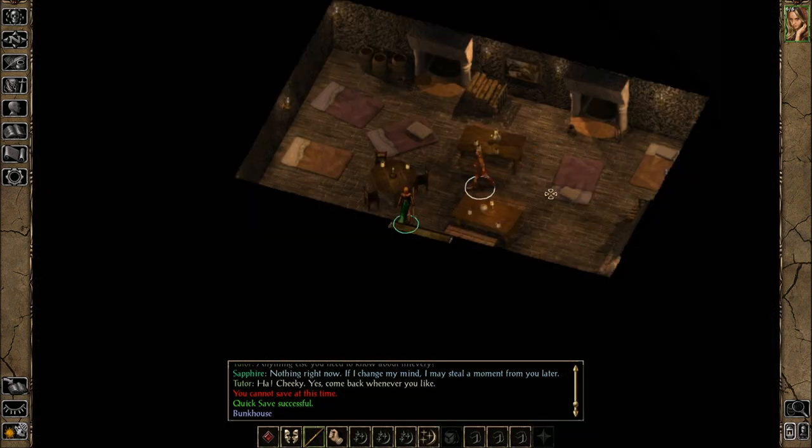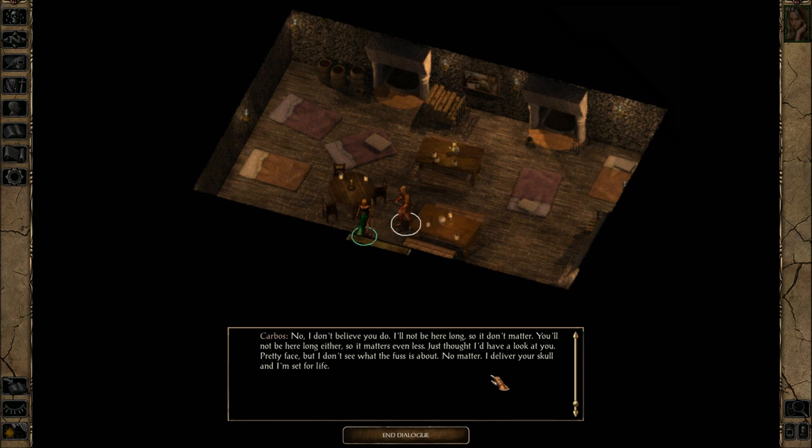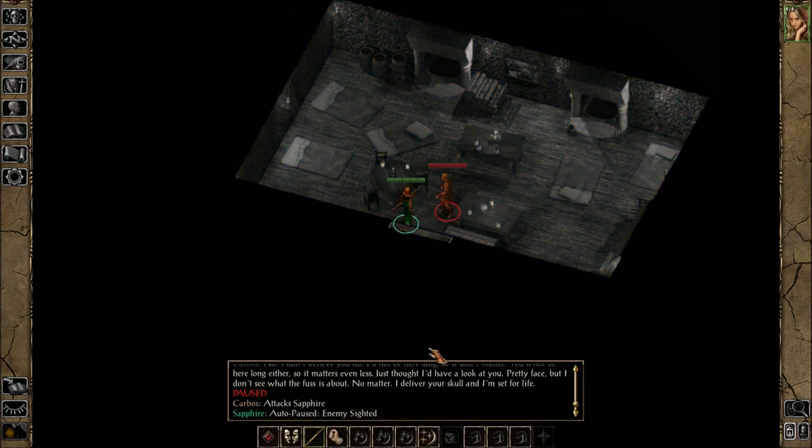'I have a blade with your name on it.' Carbos. 'Your Gorion's little whelp, aren't ya? Well, you match the description. You don't look so dangerous to me.' That I am. 'Do I know you?' No, I don't believe you do. 'I'll not be here long, so it don't matter. You'll not be here long either, so it matters even less. Just thought I'd have a look at you. Pretty face, but I don't see what the fuss is about. I'll deliver your skull and I'm set for life.' Alright — have at thee!